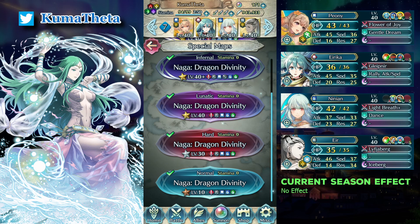Hello everyone, I'm Kuma. Here is another free-to-play solution for the Inferno map of Mythic Hero Battle Naga, with no skill inheritance and no seals. We are using Peony, Mage Erica, Linian, and Air.